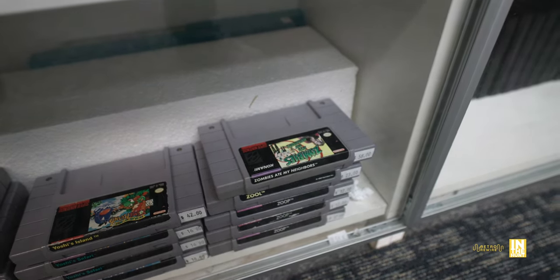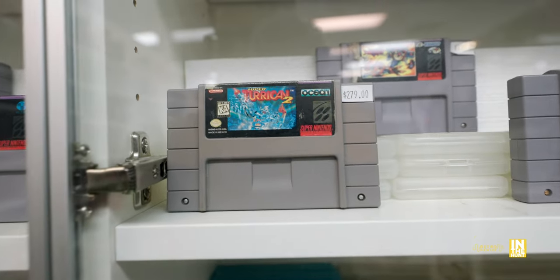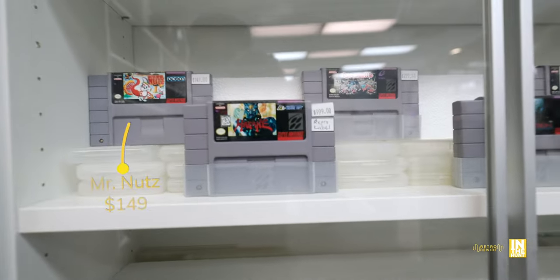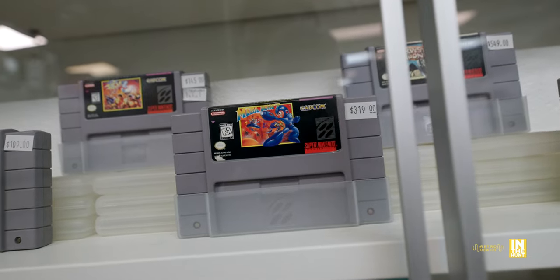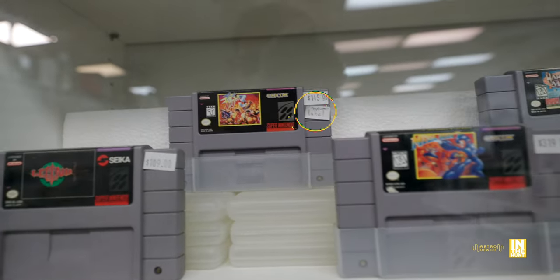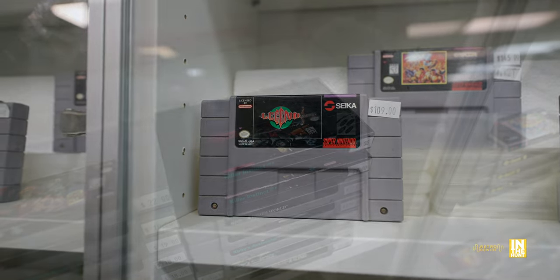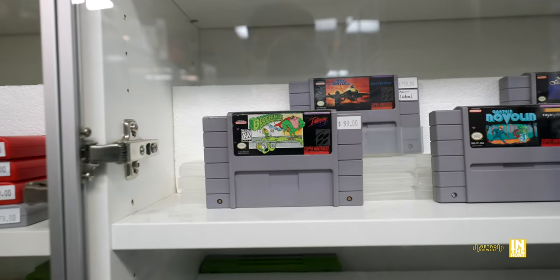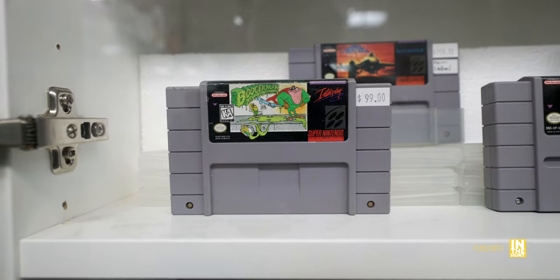We have Zombies Ate My Neighbors here. Zero the Kamikaze Squirrel for $299 — heard a lot of good things about that one. Super Turrican 2 for $279 — a freaking awesome game that's dropping on Switch pretty soon. Swat Kats in the back for $119. Then Hagane: The Final Conflict for $999. If you notice on that game as well as Final Fight 3, they're honest about reproduction labels placed where the original was likely damaged.